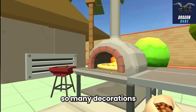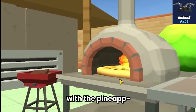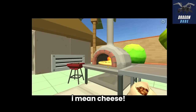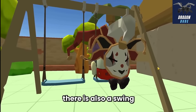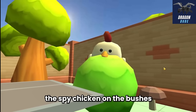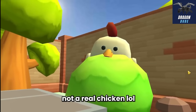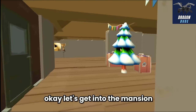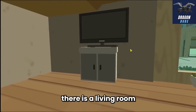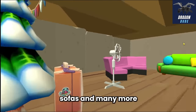There's also a swing - this looks so fun! And this is the spy chicken in the bushes - it's just a Coco statue, not a real chicken. Okay, let's get into the mansion. There's a living room, pretty cozy with a Christmas tree, TV, sofas, and many more. And right here is the gaming room - the sofa is pretty soft and there's a PS5 and a gaming PC too, and even a piano. So cool!